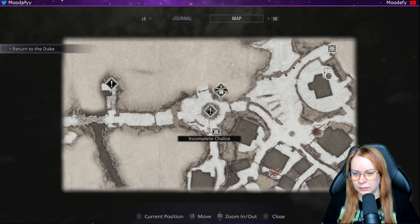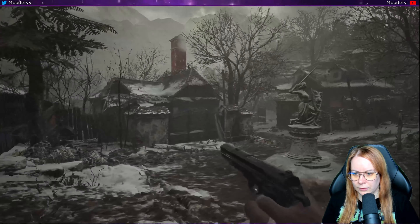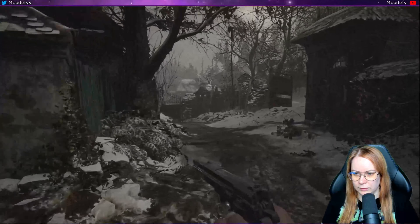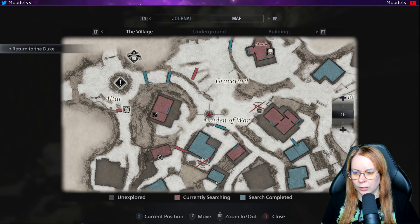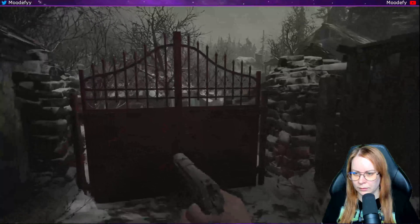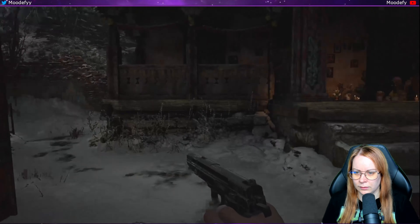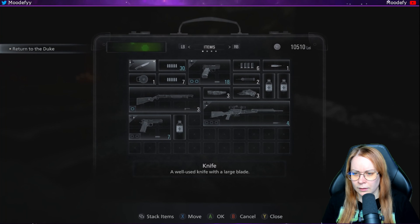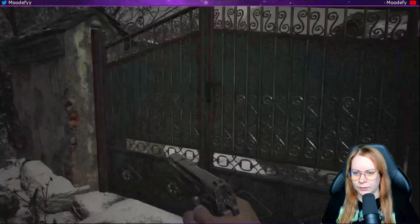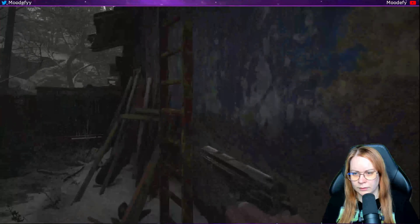Incomplete chalice. Need to go forward and to the left here. Oh, but that door is locked. Is there a way that I can get there? Oh, there's a lockpick — do I have a lockpick? I don't think I have a lockpick. No, I don't have a lockpick right now. I want to see, can I somehow go from this one — like if I go up here and fall down on the other side?